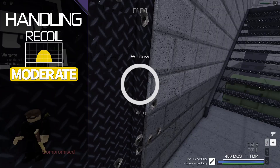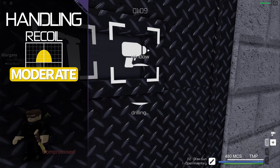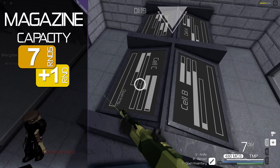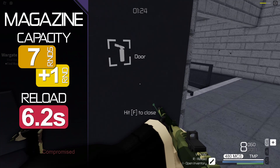Aim time is agile at 180ms and you'll be moving at 90% of the base speed. Ammo capacity is low at 7 rounds plus 1 in the chamber with 30 in reserve. Reload time is varied, starting off at 0.3s though gradually slowing down to 0.7s. The 480 MCS dominates as the highest damage dealing weapon in the game.